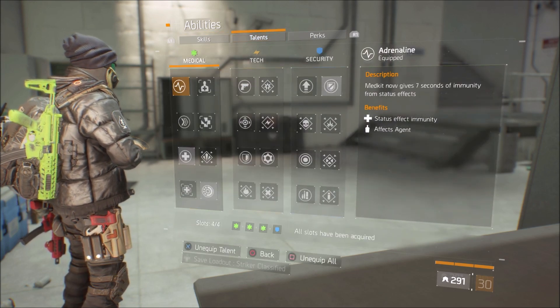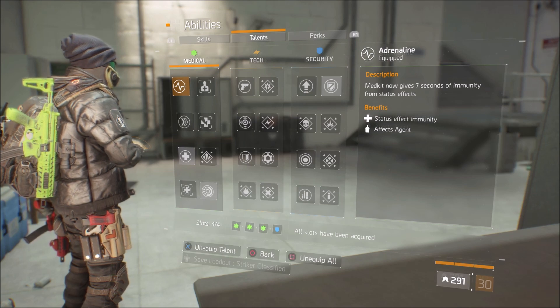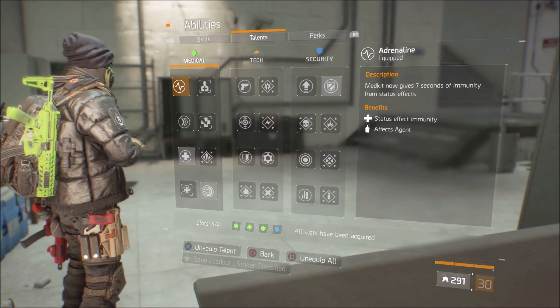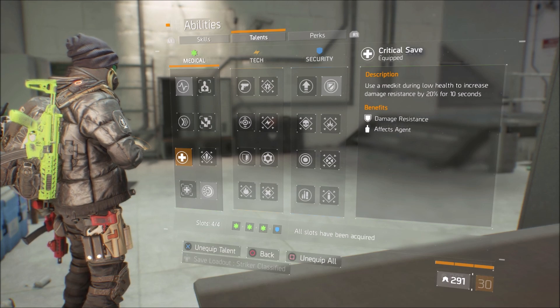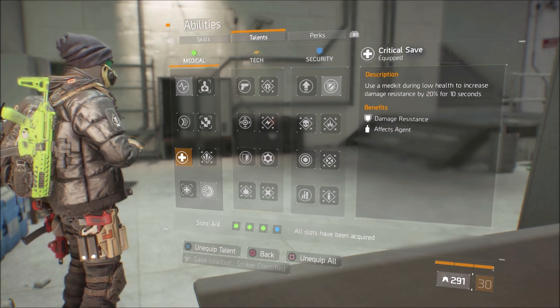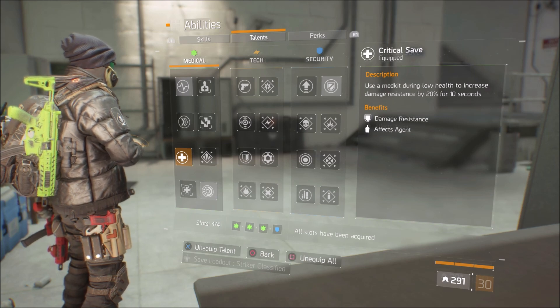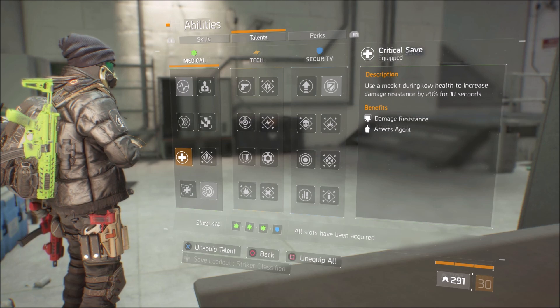Running solo, I've got Recovery Link — pretty straightforward. For talents, I've got Adrenaline: using a med kit gives you seven seconds of immunity from status effects, so if you get a bleed on hit and use your med kit, they can't bleed you for seven seconds. I also have Crit Save — using a med kit during low health increases damage resistance by 20% for 10 seconds.